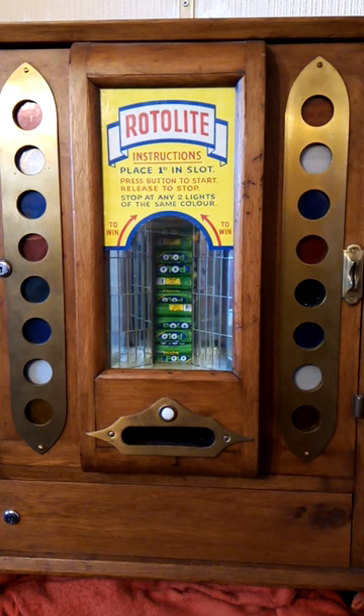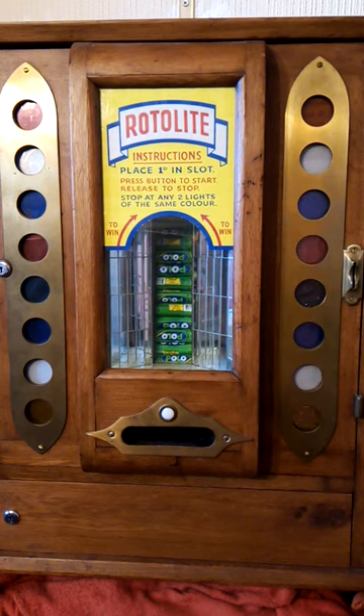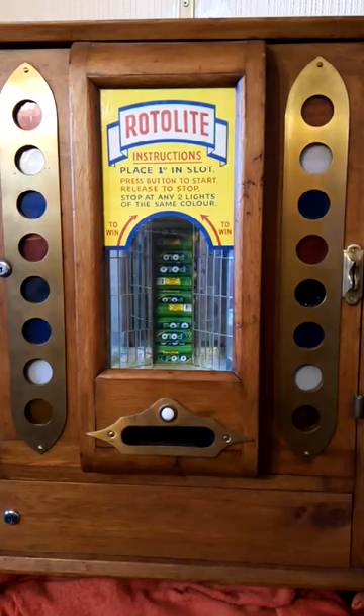So today we've got a Rotolite, Jameson's Rotolite, but it doesn't pay out coins. It pays out polos! So if you're a polo fan, this is the machine you want to be on. You don't see many of these about. I've seen the ones with the coins, that pays 2, 4 and 6 etc. But I've not seen one with polos, other than this one, which I got myself. So we'll have a little play, shall we? And see if we can win some polos for you all.